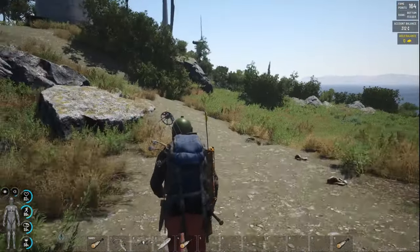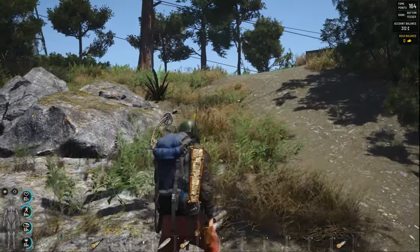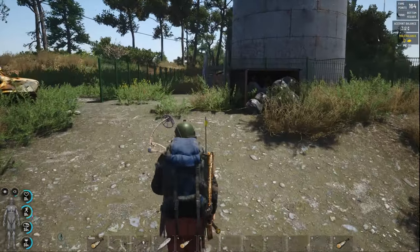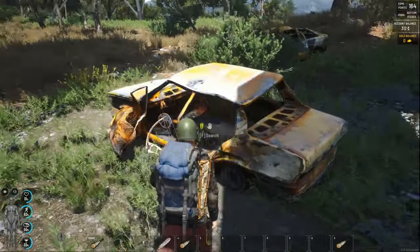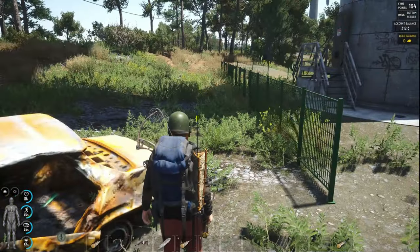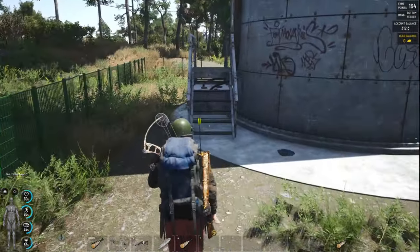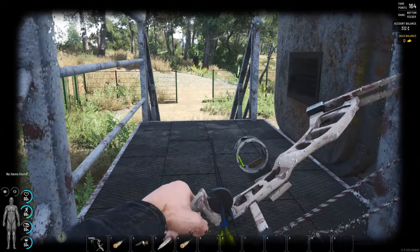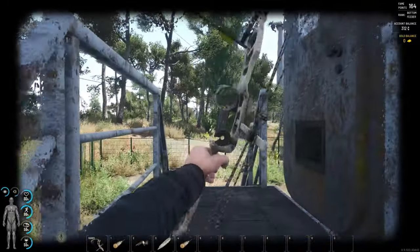I'm not seeing any puppets here. At the first tower there weren't any because the way they changed it is there are no puppets just standing around like there used to be — it's only after you've been there for a while that they kind of show up. So we may be okay. When you get to these areas you may not see too many — but there's one right there. Let's get the bow back out. Oh, there's a military puppet — and there's one right behind me too.